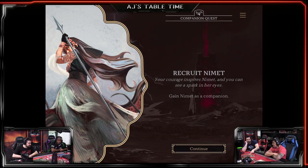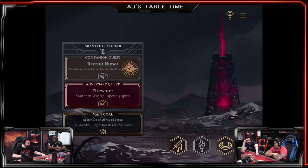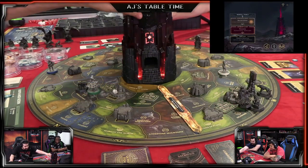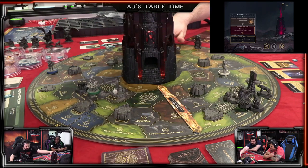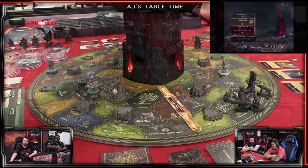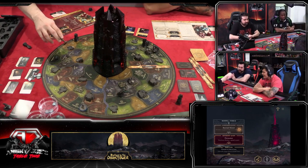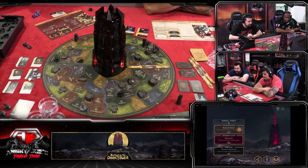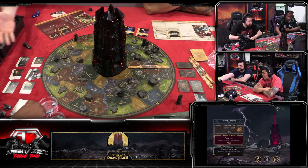With Nimit recruited, AJ immediately uses her ability - spending three spirit to reseal the tower, removing the glyph that was hurting OJ. The timing is perfect! AJ then reinforces by moving the siege tree up one space. Ray drops the skull - please no events! The tower stirs and rotates inside, but no skulls drop - we're still in good shape.